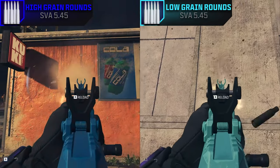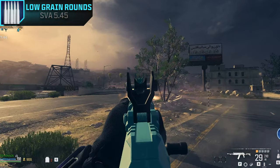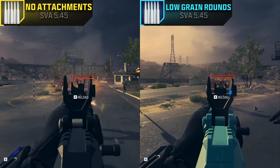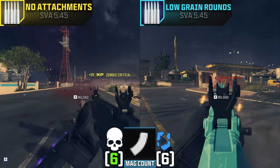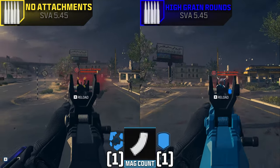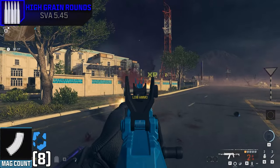Unless the gun is kicking like a bull, I don't really care about recoil control. Against our tier 3 armored zombie, the low grain rounds actually do less damage than our SVA with no attachments at all. Even after syncing the shots that were actually connecting, the no-attachment SVA still broke the helmet faster and killed the zombie faster, with the low grain rounds needing two more magazines. The high grain rounds weren't much better — the no-attachment SVA broke the helmet an entire mag faster and outright killed it three mags faster, taking until the very last bullet in the high grain SVA to finish it off.